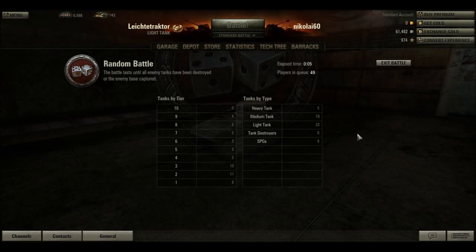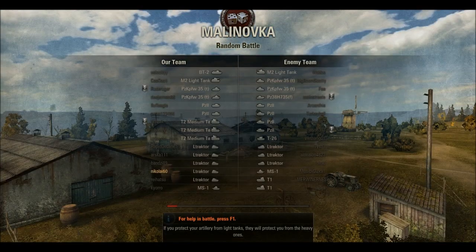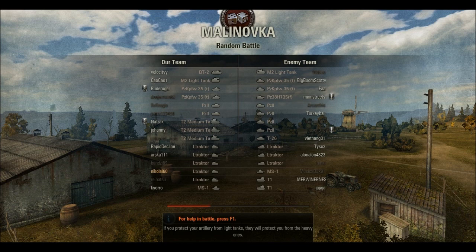I'll talk about this while we wait. This is the starter screen where you wait until you get shunted to a match. As you can see, you don't get to pick where you're going. There are other modes you can pick, but this is just a standard battle, which is random assignment. As you can see, there's a lot of Leichttraktors in this match, and that's how they keep it balanced — these aren't country-sorted teams.